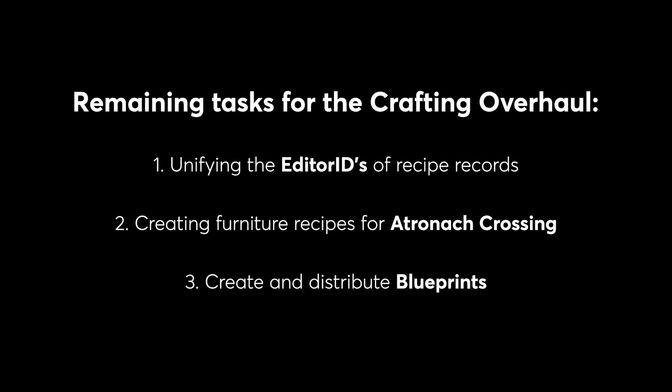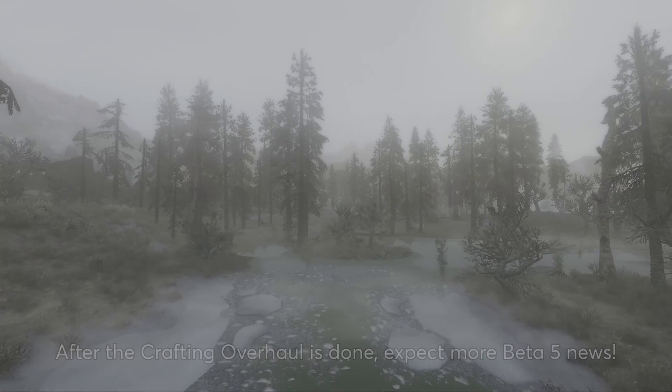The final task is to create and distribute blueprints. Blueprints are new items that unlock recipes for crafting, and they can be found as loot or purchased from vendors. The framework for the blueprints is already done thanks to Gato, but I still need to create and distribute the hundreds of blueprints that the system will utilize. Parts of this task can be automated, but I still expect it to be a fairly time-consuming process.